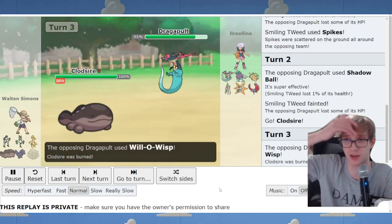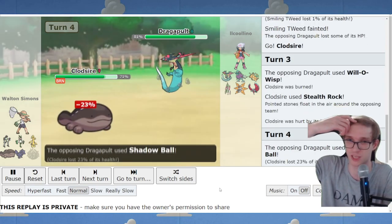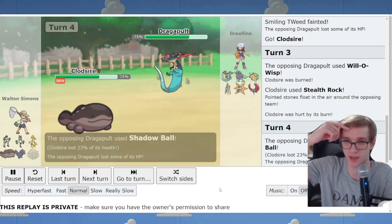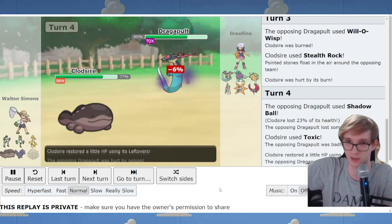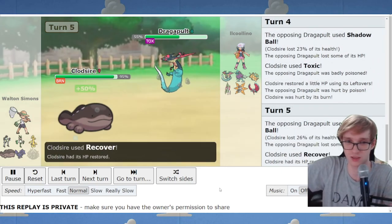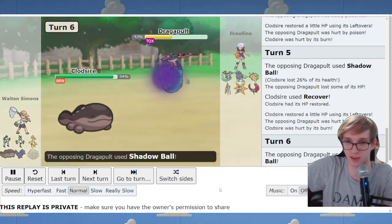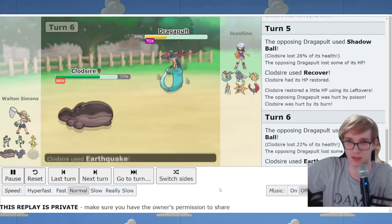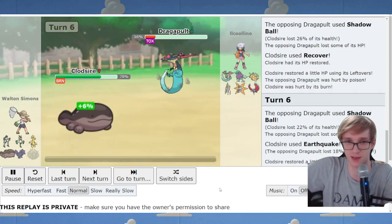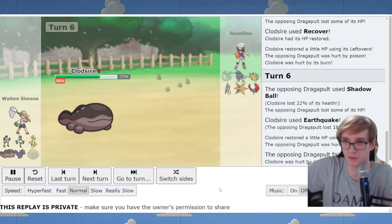I go to Clodsire because it's a special wall. I make rocks and Toxic this. Unfortunately, this player kind of misplayed, threw away their Dragapult, allowed it to get Toxicked, and just got whittled down. They should save it because it's really strong against me and threatens absolutely everything. Maybe they don't know my Meow lacks Sucker Punch - that's hidden info. But I would still save Dragapult if I was them.